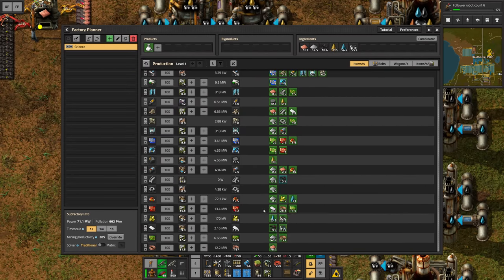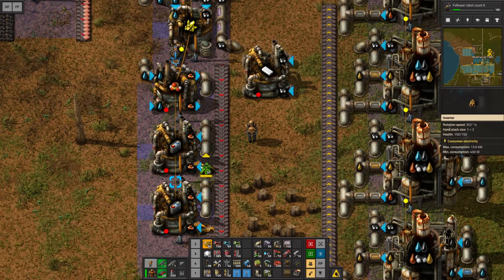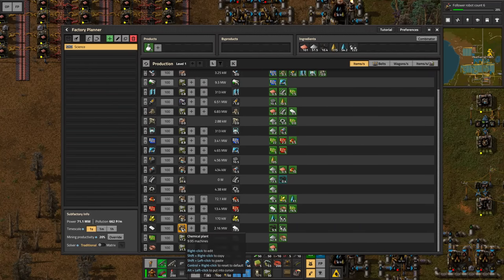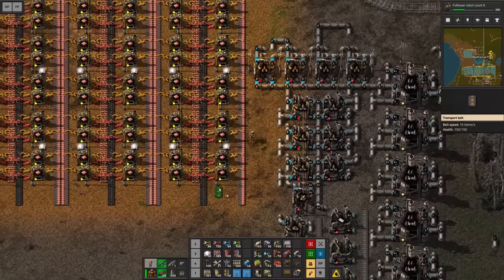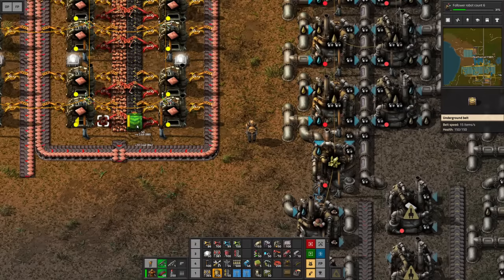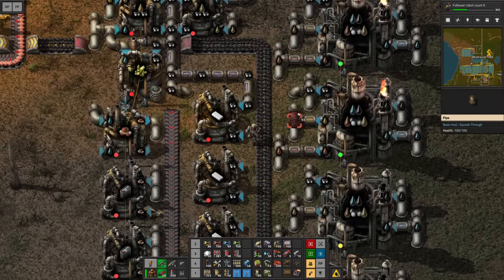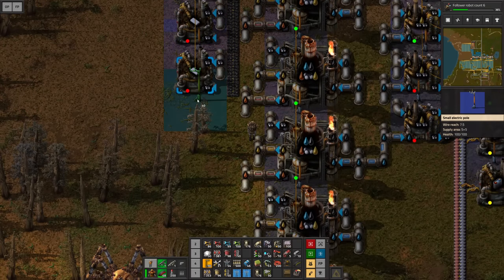We're probably going to need lots of plastic — 19 of these. If we set them up on a red belt here we could also grab the batteries. For the batteries we're going to need the output inserter, which means I can move the belt slightly over. We need 10 chemical plants for the plastic bars, so I'm going to set them up right there. We can just take the coal from here. Connect the two lines together and bring out the coal as well, then bring it over to feed all of the chemical plants.